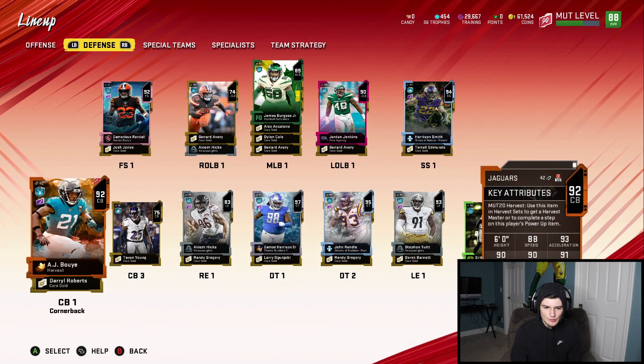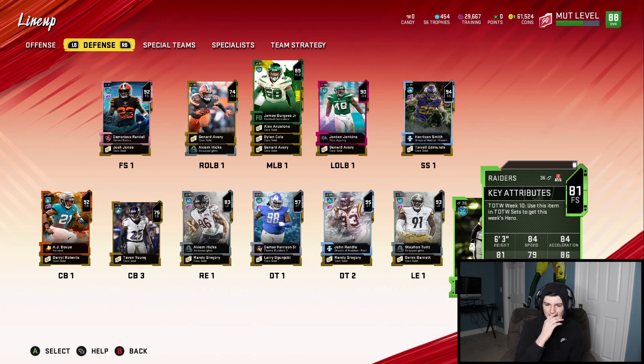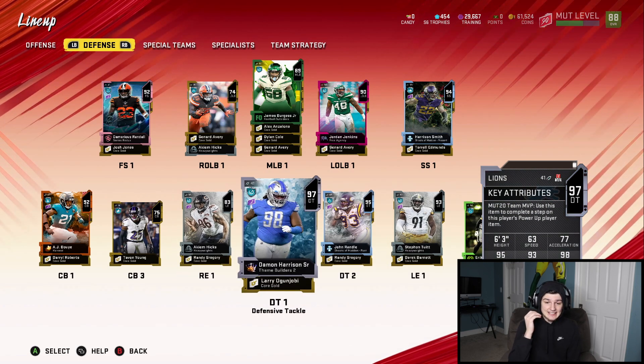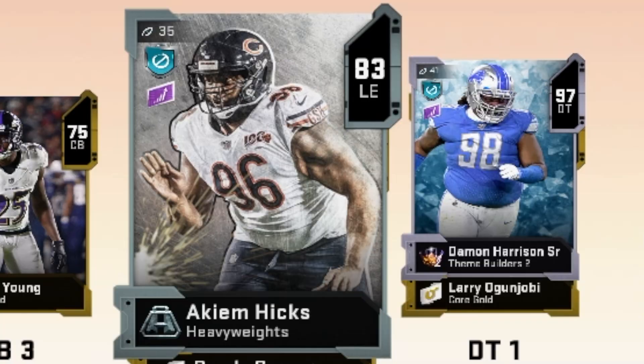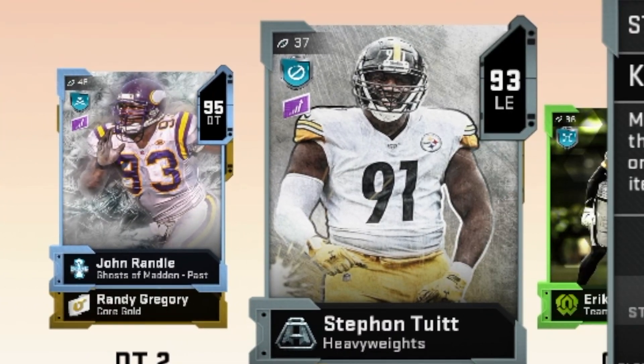The secondary is honestly not too bad — we got Boye, Randall, Harrison Smith, and Eric Harris. The D-line is nasty: Akeem Hicks, Damon Harrison, John Randall, and Stefan Tuitt. Absolutely amazing D-line — we should be getting constant pressure every play. Without further ado, let's hop into this game. I'm prepared to be slow, but just because you're slow doesn't mean you can't win.